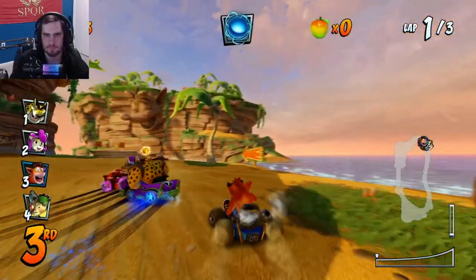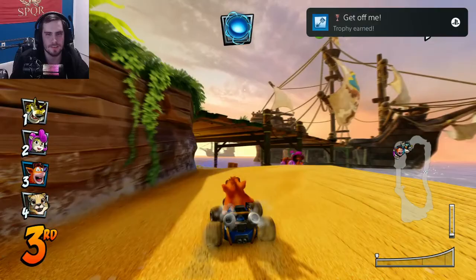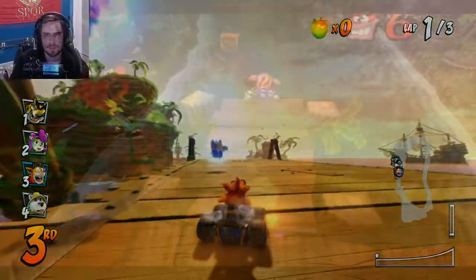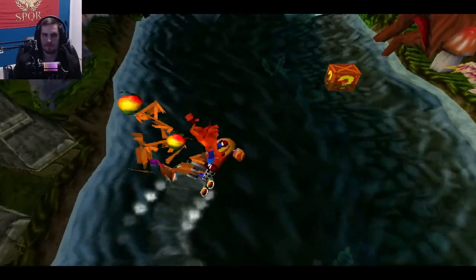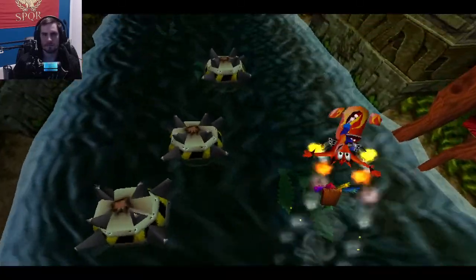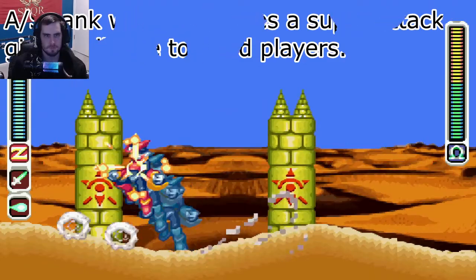Super Mario Kart and Crash Team Racing use a mechanic where the more powerful items are given to the characters in the back of the race to prevent a positive feedback loop for the players at the head. The original Crash Bandicoot trilogy would give a mask or extra life if the player died at the same place about five to seven times, and would also transform one of the boxes into a new checkpoint if the player continued to die in the level too many times. These mechanics change the way gameplay is done, often to challenge the player or to help them finish the game.